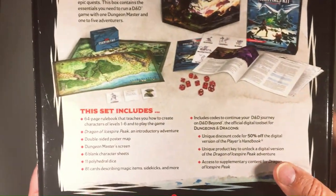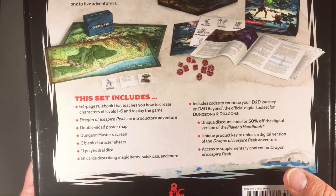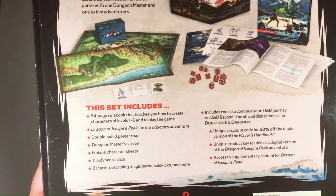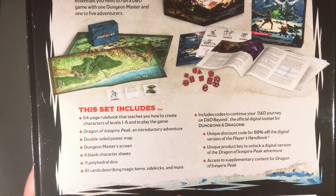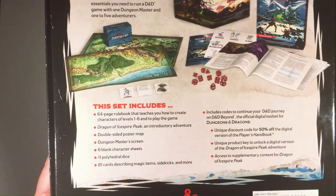Enhance your game - Essentials Kit. We're supposed to get lots of fun stuff here. 64-page rulebook, introductory adventure. This is different than the starter one - this is Dragon of Icespire Peak. Poster map, DM screen, 6 character sheets, 11 dice.